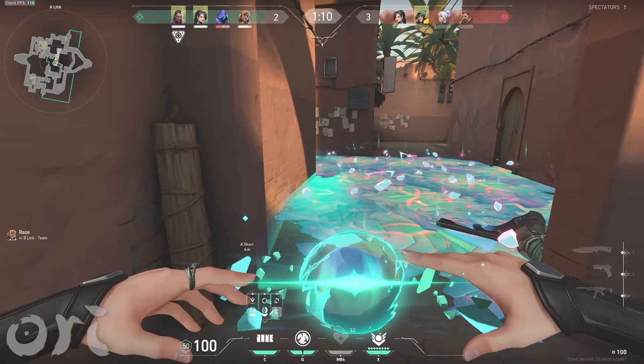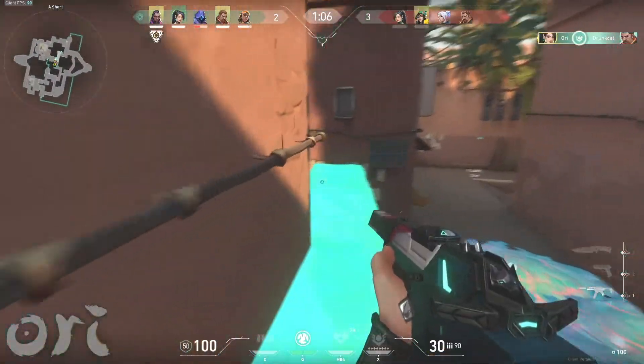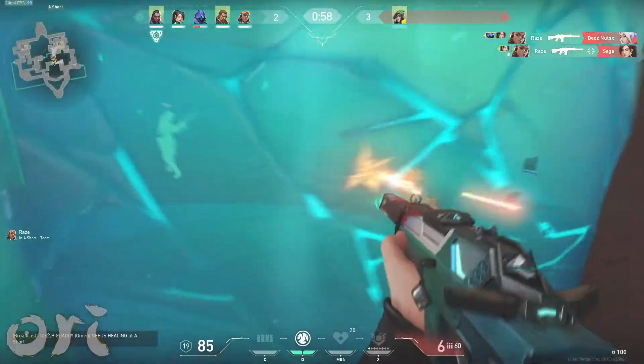I'm gonna wall right in front of him, and enemies are gonna think that I walled just to protect the body. But I'm on top of the wall, so I revive him while they're thinking I'm on the ground. I almost got two free kills, and then the rest just pushed and got a kill.